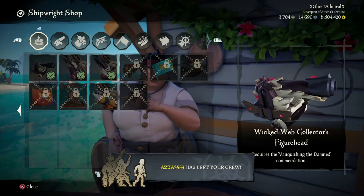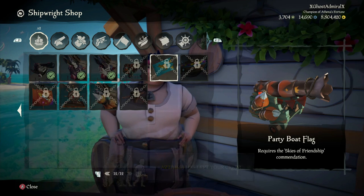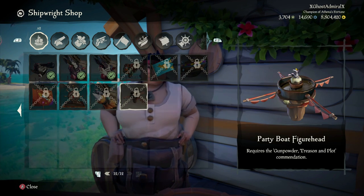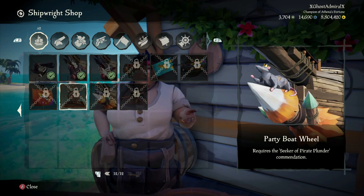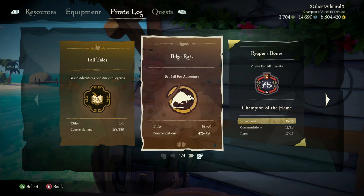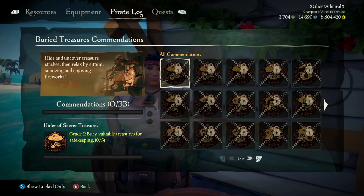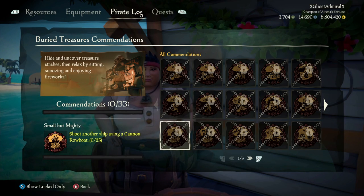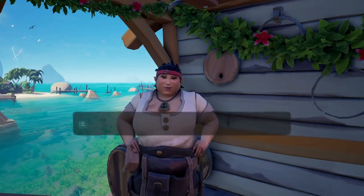As you can see here, we have all the different parts of the Party Boat Set, which all require different commendations. It's a bilge rat set with a rat on it, very fitting for the update. The first piece we're going to look at is the cannons. The commendation you need is very simple: shoot a ship with a cannon rowboat 25 times. It is literally as simple as that — small but mighty.